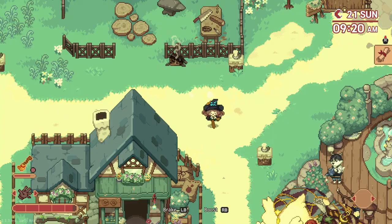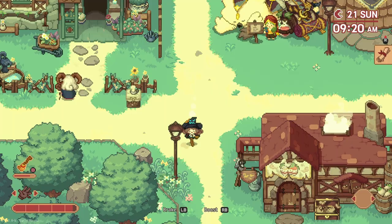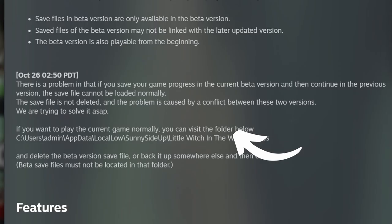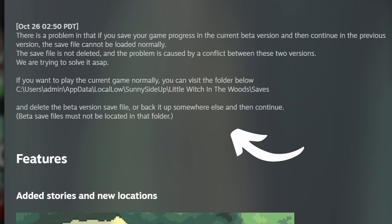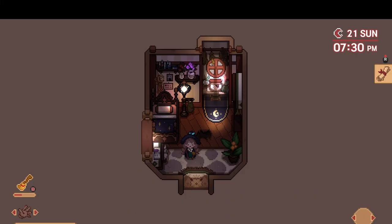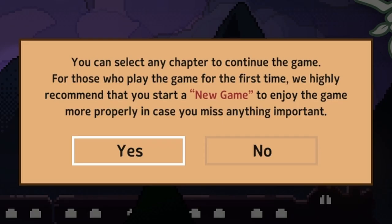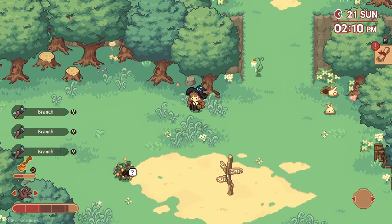You can also revert back to the original game after trying the beta, but there's also some information in the patch notes on how to handle issues with save files that may arise, so please check those out if you have some trouble switching from beta to original. The team has added the ability to load a save or even select chapters, so you can start the beta from the beginning or from wherever you last left off.